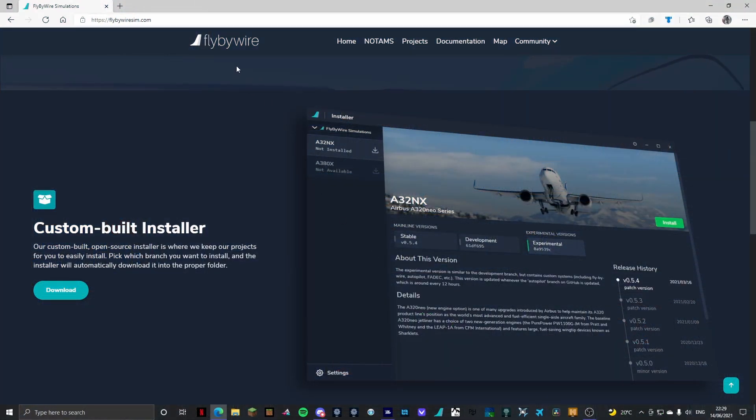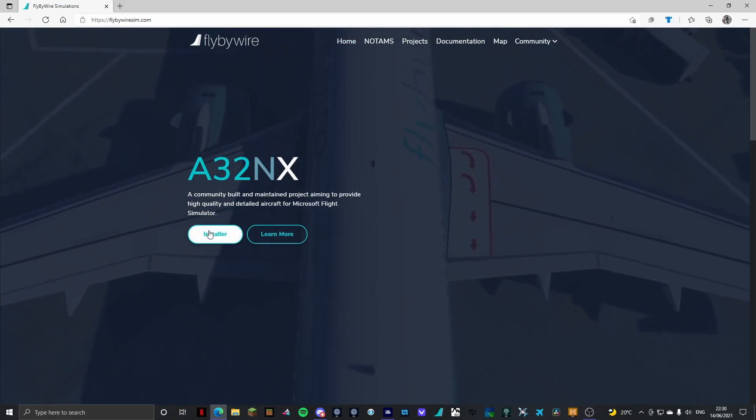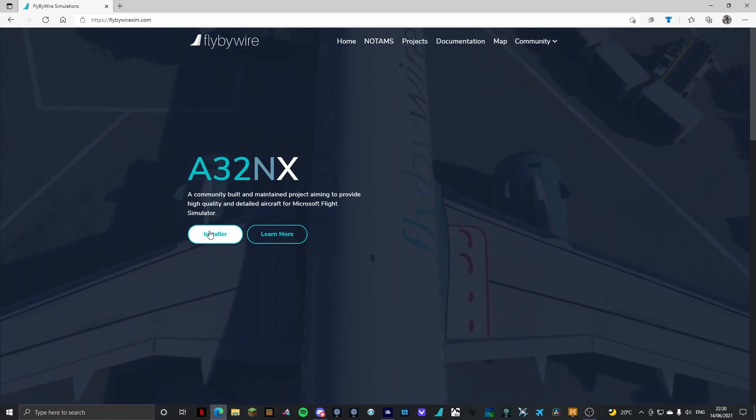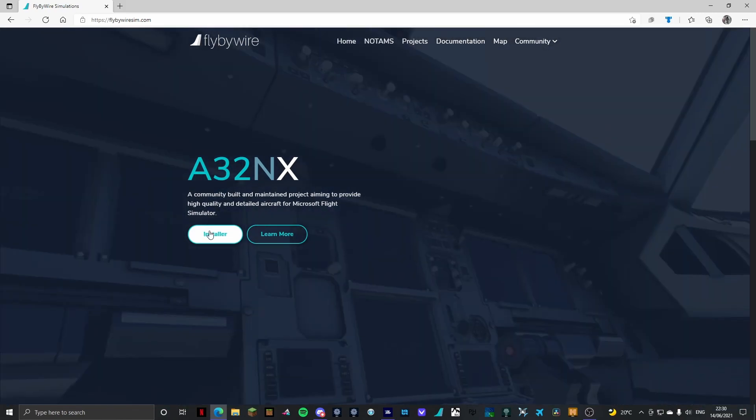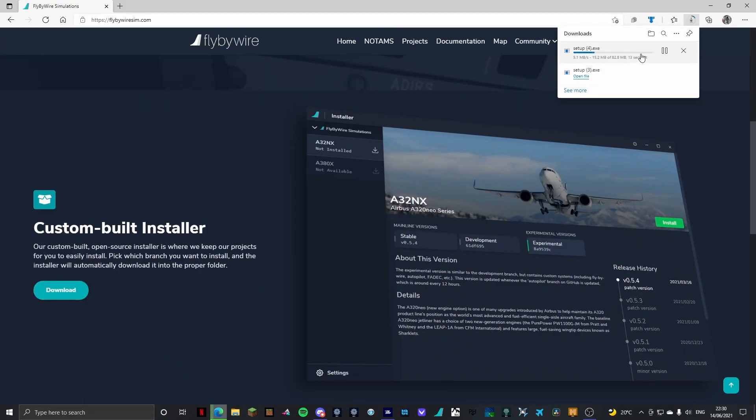I'm on the FlyByWire website — I'll link that in the description below. First things first, I'm going to show you how to do it on the website. It will bring you up to this home page. You want to click Installer, because then you'll be able to update it rather than having to download a file every single time. Click Installer — it's completely safe, completely reliable. Click Download and as you can see it starts to download.